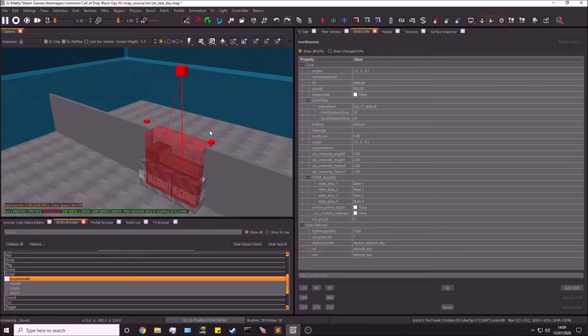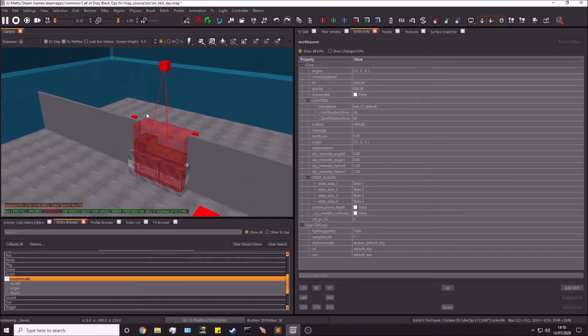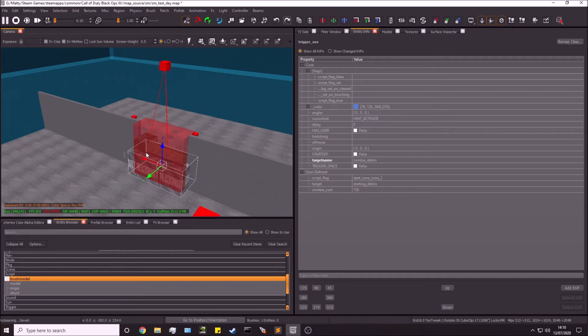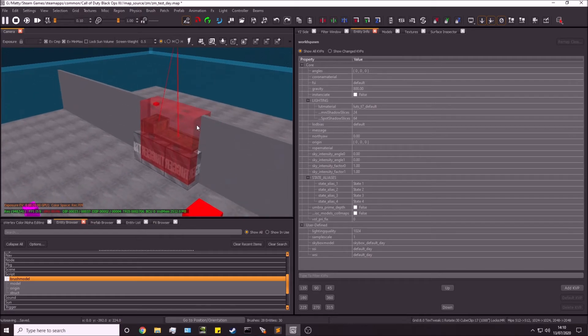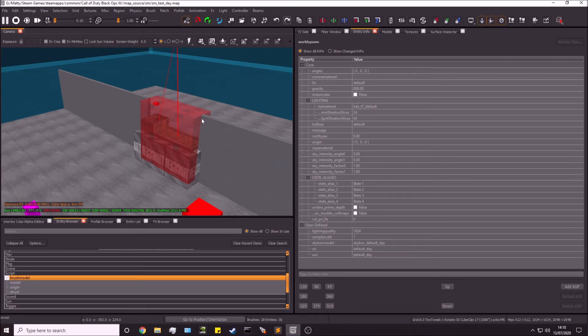Quick overview: the trigger targets the models, the models target the script struct — those three combined make the debris shoot up and disappear. The trigger also targets the clip, which prevents walking through until triggered, then deletes itself. The script flag on the trigger activates the second zone behind the wall. Now I'll save, do a full compile in the launcher, and go in game to test it.